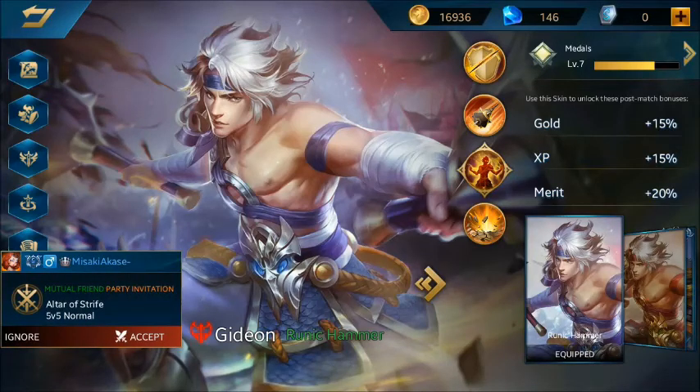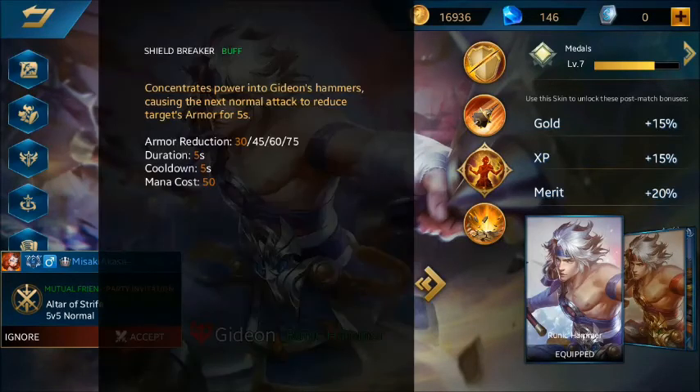Gue bakalan kasih lihat ke teman-teman skill-skill-nya, itu seperti apa. Gue bakalan ngejelasin sedikit. Skill pertamanya yang namanya Silk Breaker. Jadi ketika kalian klik skill ini dan kalian nge-hit musuhnya, ini mengurangi armor dari musuhnya, teman-teman.